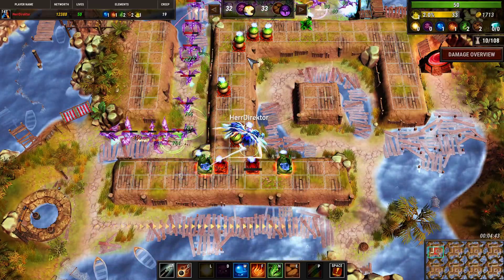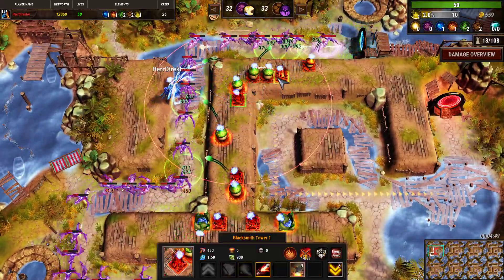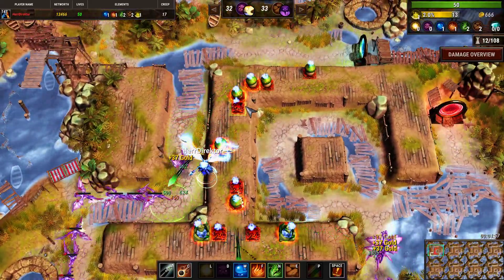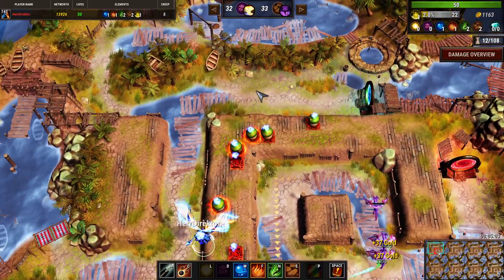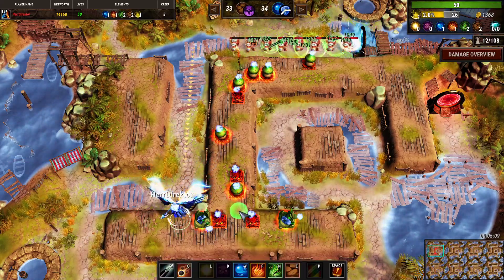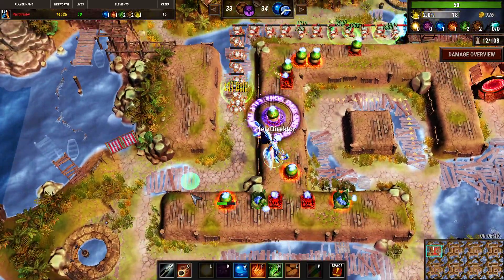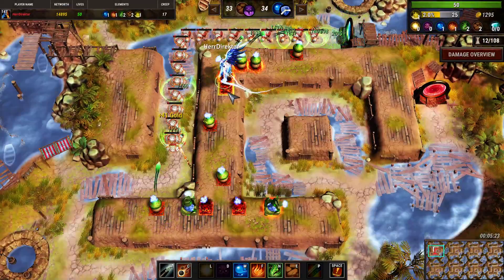I've had problems like this with shielded waves and I think everybody knows what I'm talking about. If all of your towers are bunched up in a specific location and shielded creeps get their shields activated exactly where most of your towers are, you are then in a massive amount of trouble since you have no towers elsewhere. You need to have towers everywhere in this situation.